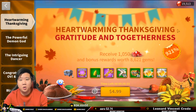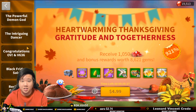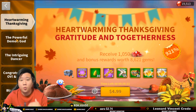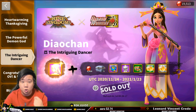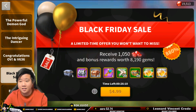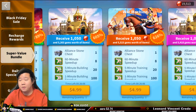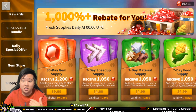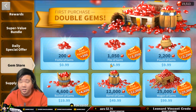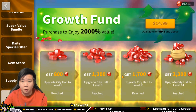First of all, go to the shop. There is a handful of bundles in ROK. There is the heartwarming Thanksgiving, the powerful demon god, the intriguing dancer, the congratulations OV because of the Ark of Osiris League. There's a Black Friday sale and a lot more, including regular bundles, a daily offer, the gem store — which I don't really recommend raiding — the supply depot, and the growth fund.